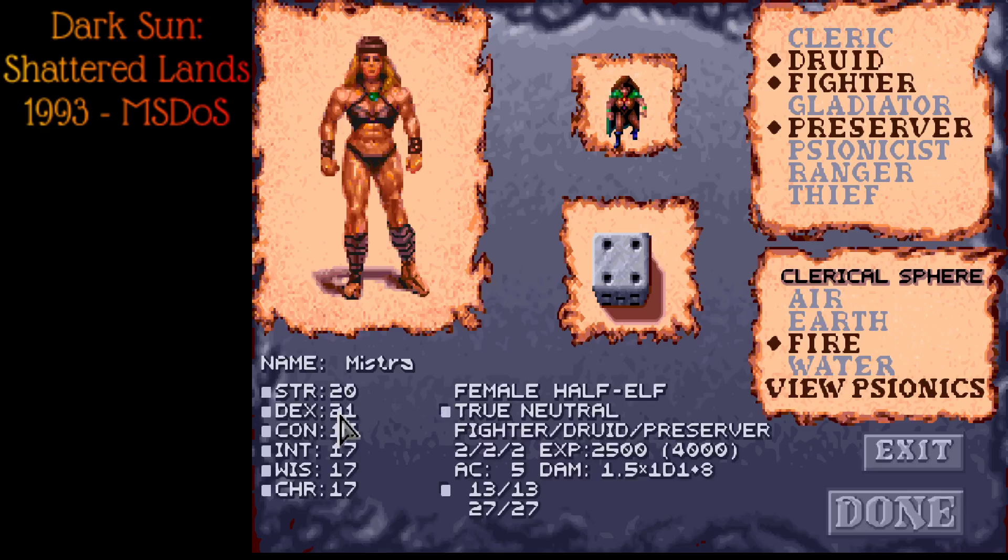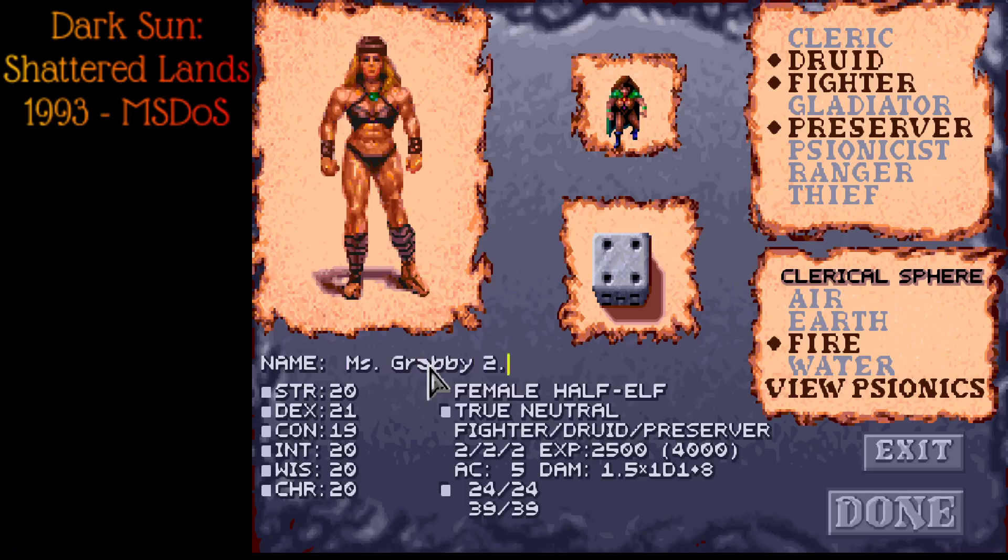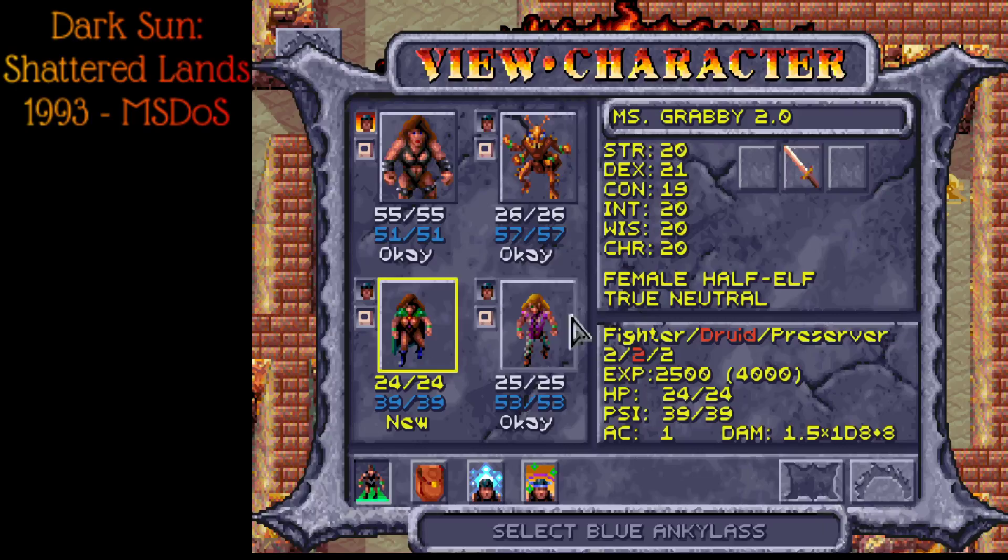For those future tubers watching, this is the kind of content you missed when I made the full party. It shouldn't take too long to remake — we basically just lost out on some experience. In the future we'll probably do a lot more saving and reloading, but for now it's fine. So there are spell points for psionics — psi points — and instead of memorizing specific spells you just have the number of slots worth of casts, kind of like a sorcerer. It's a lightweight D&D ruleset. Miss Grabby 2.0 — druid/fighter/preserver.